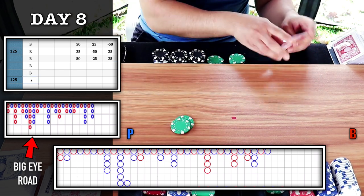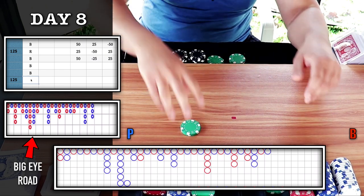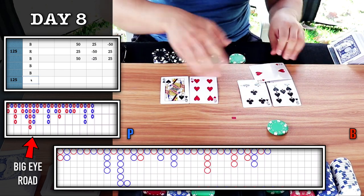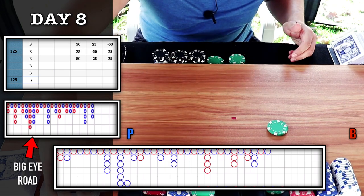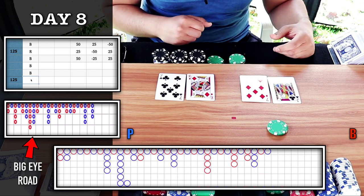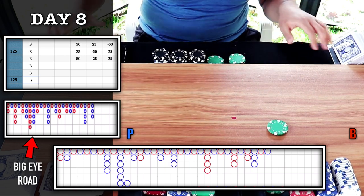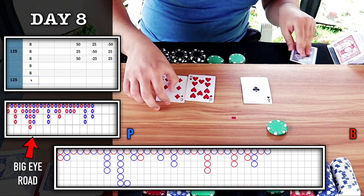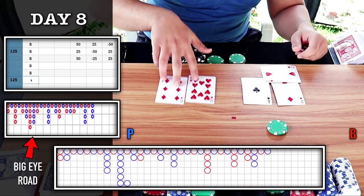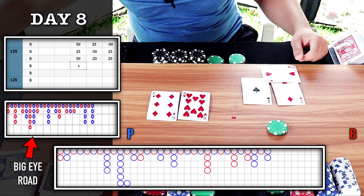Let's go back to the chop now — I'm looking for the red circle, moving it over to bank. 6-6 tie. Another 6-6 tie — my goodness, the amount of ties. Two back-to-back ties in this shoe alone. We almost had another one — player wins. Minus 50.